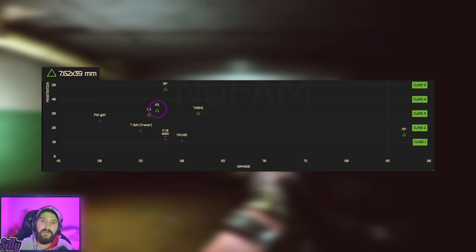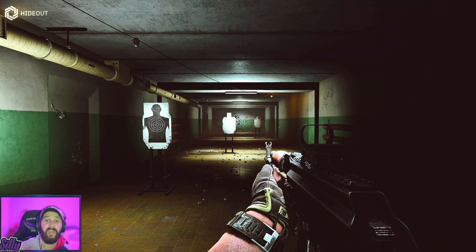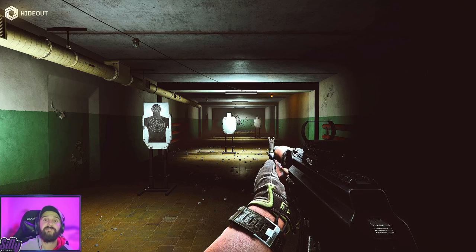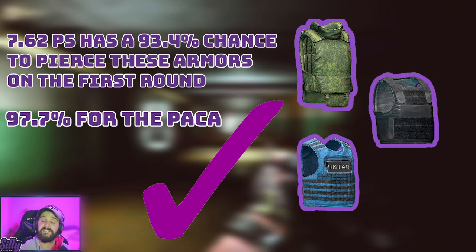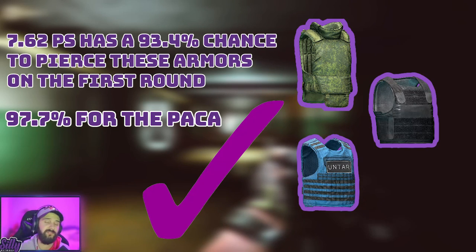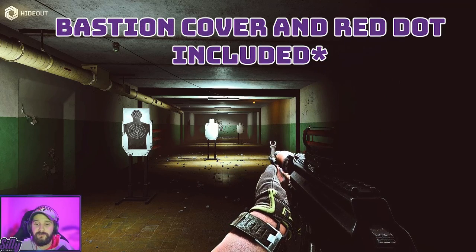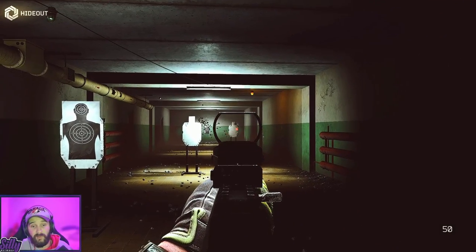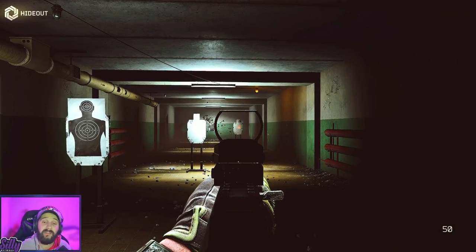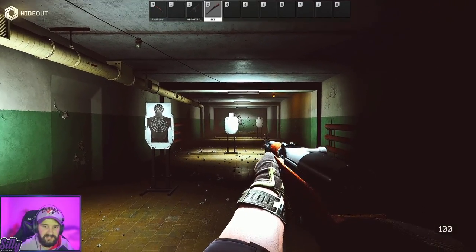Ammo with 20 pen will almost always fail to pierce tier 3 armor on the first shot. The closer you are to 30 pen, the higher your chances go to pierce the armor. But say you have 22 pen — chances are you're probably not going to pierce an UNTAR or the 6B23 green armor on the first shot. The VPO136 is going to run you just over 50,000 rubles, but I personally prefer it with the 30 round magazines. Of course you can go with the cheaper option, which is the SKS.